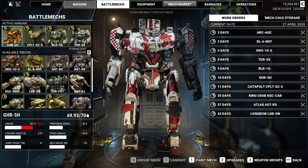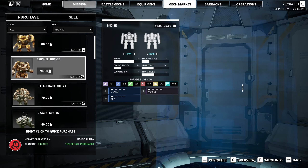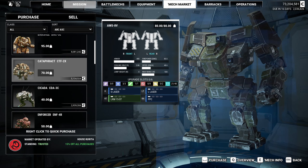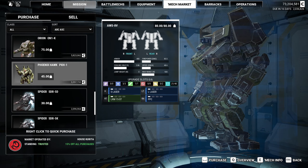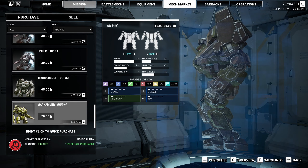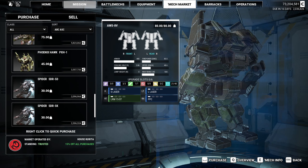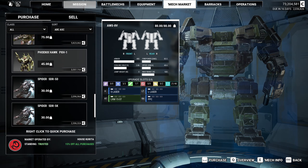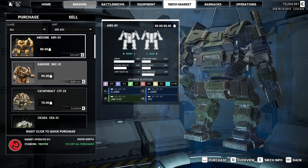I guess we should check out the mech market while we're here. I really don't like a lot of these variants - they're just not good. I want the variants that come with the DLC. Those so far have been amazing, like the Champion and the Grand Dragon. Love the Grand Dragon - I never liked dragons before, but this one I like. It's got pulses and it's just an all-around good mech.